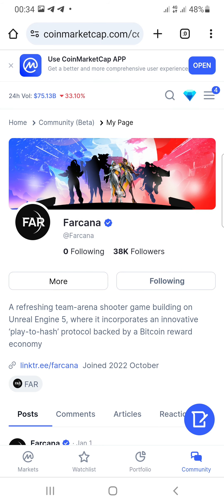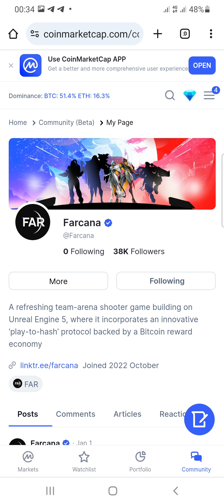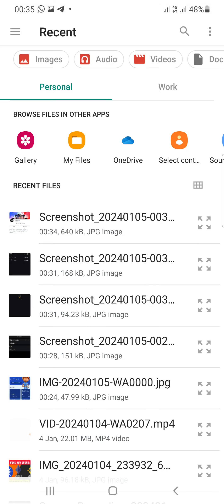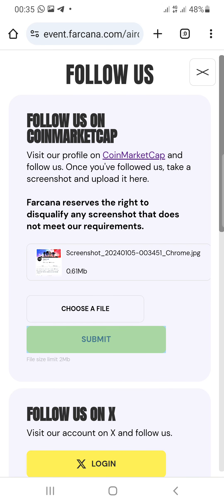After following them, take a screenshot. Go back to the airdrop platform and click the choose file button. Paste in the screenshot you just took, select the picture, and click the submit button to submit that file.